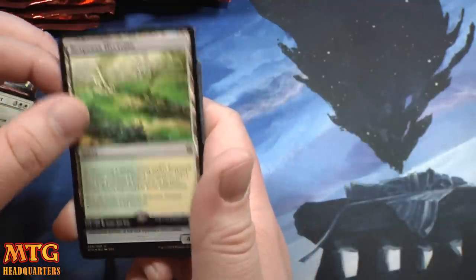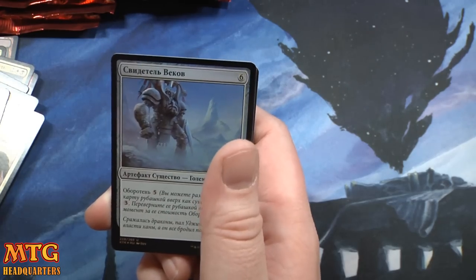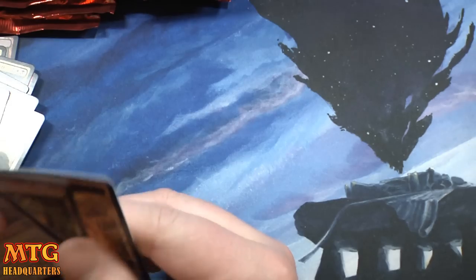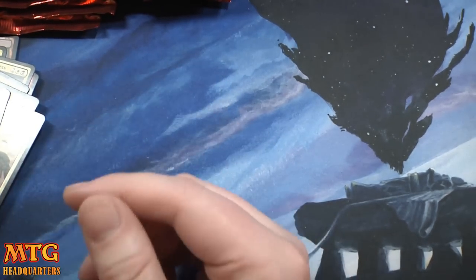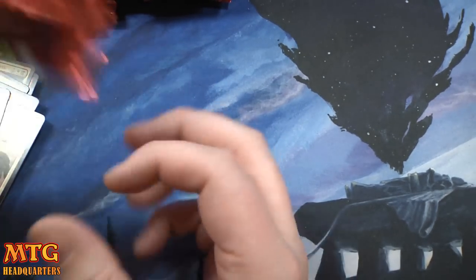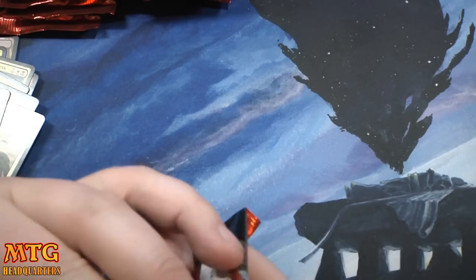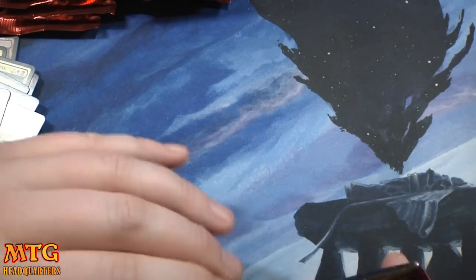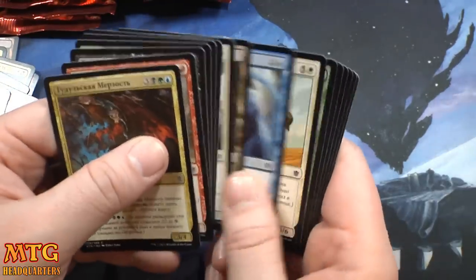Awesome — we have a foil! The morpher guy — what the heck is that card called? Why can't I think of it? Two fetchlands — well three — that's good. Polluted Delta and Windswept Heath — I'm very happy to see any fetchlands, they'll all help me make a little bit back.